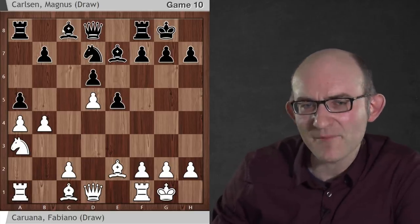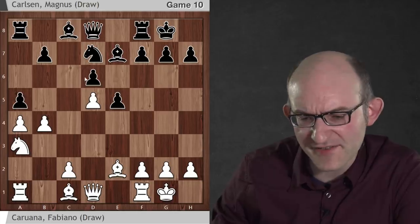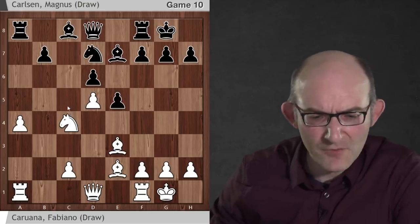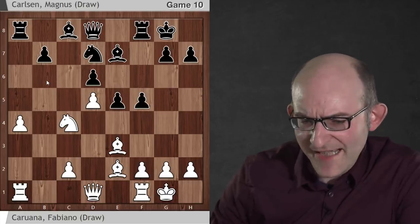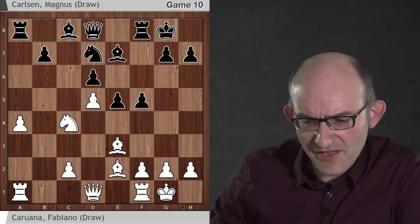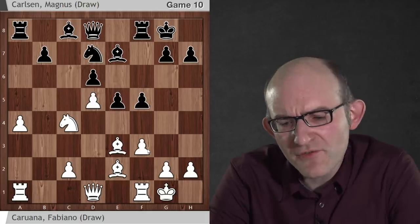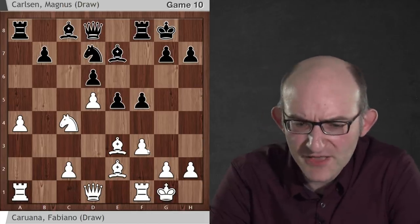AlphaZero's evaluation jumped from around 55% to 62% expected score for white after Magnus played a5. Quite a big jump. In general, AlphaZero does not like acting on the queenside in these types of positions. It feels Black should be putting all its efforts onto the kingside and centre, not giving white help to open lines on the queenside. Although Black got the c5 square, it was very difficult for Black to make use of it, whereas white had a lot of possibilities on the queenside. Fabiano played b takes a5, as AlphaZero recommended, then Nc4, Ra8, Bb3, with the white pieces pointing towards the sensitive b6 square.